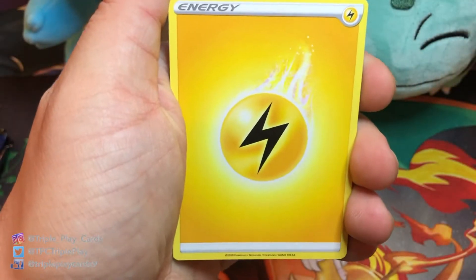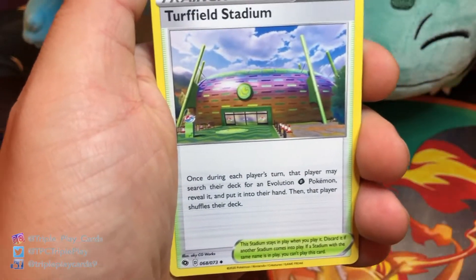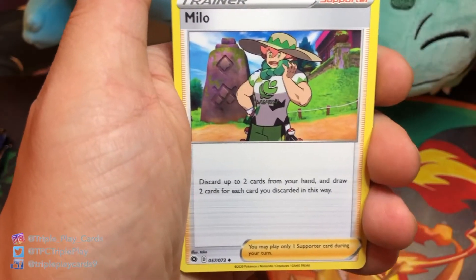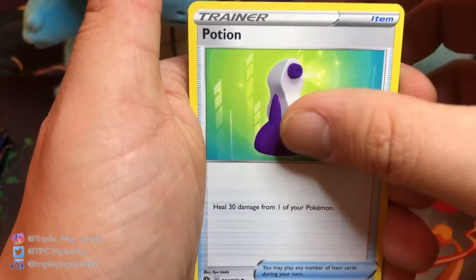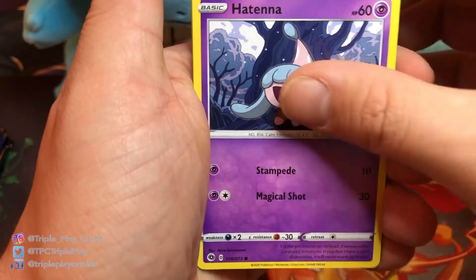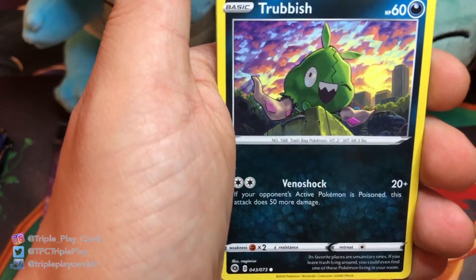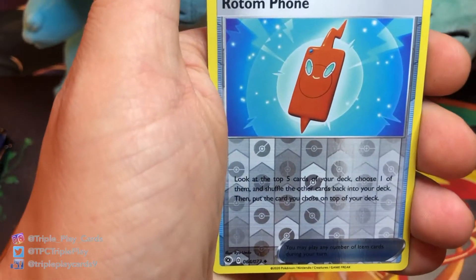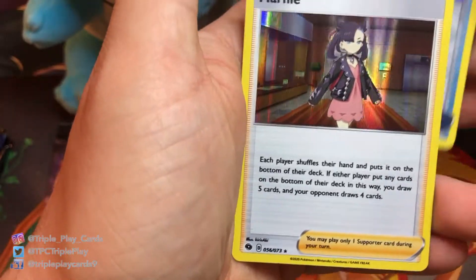Next pack: Lightning Energy, Sonia, Turf Field Stadium, Milo, Poké Ball, Poké Ball, Potion, Hatenna, Rockruff, Trubbish, reverse Rotom Phone, and another Marnie holographic.